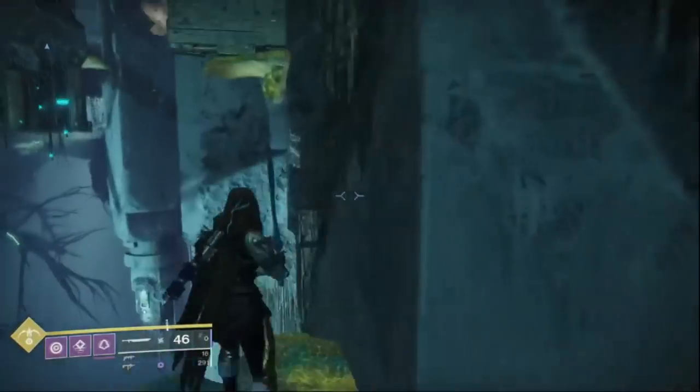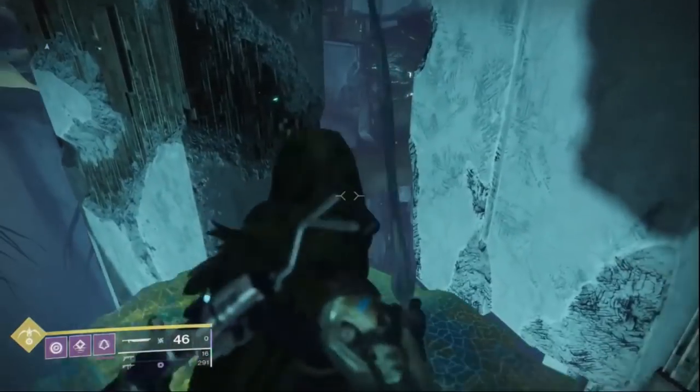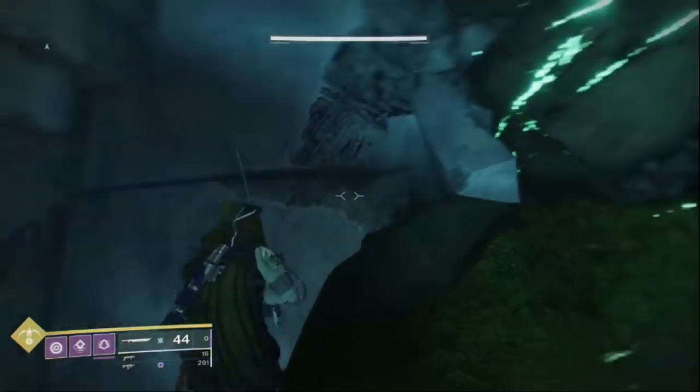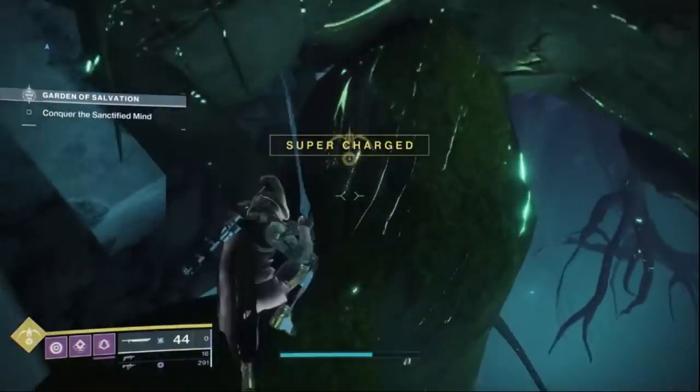Jump up these lily pads. Then you want to make sure to have triple jump on. A sword should also help. Stompies and more mobility would make this easier. I used all of my jumps, then a light attack and immediately after that a heavy attack for more distance. You can also activate your super ability to extend your distance even further.